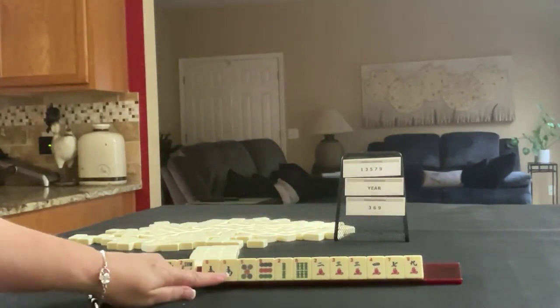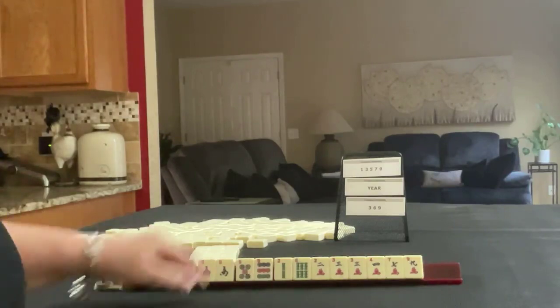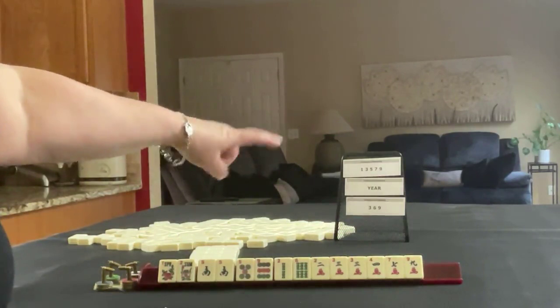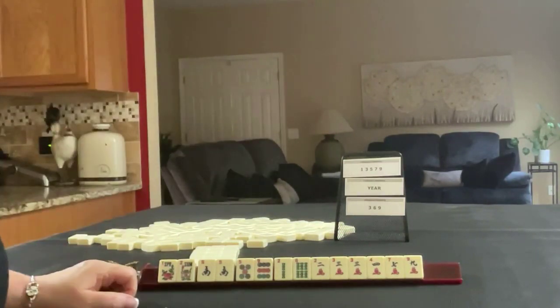We have a pair of flowers, a pair of souths, 5-9 in dots, 2-6 in bams, and 2-3-4-7-9 in cracks. We need to force odds, a year, and 3-6-9. If these were your tiles, which category would you force, and what would be your first pass?